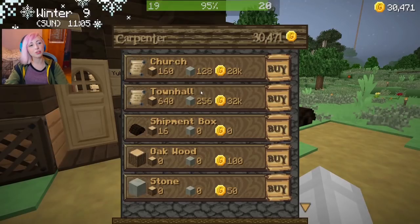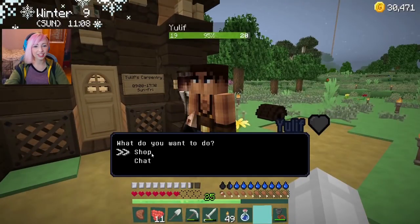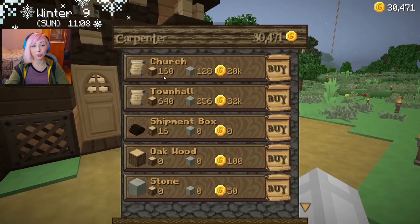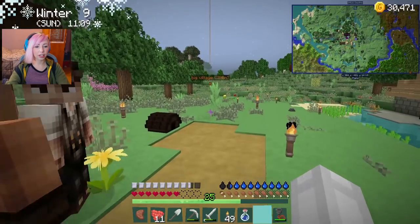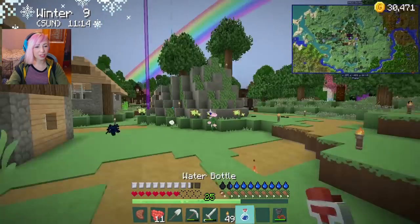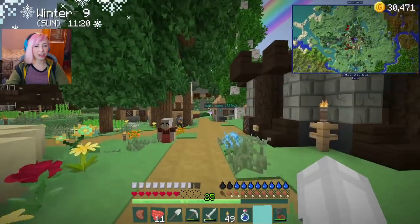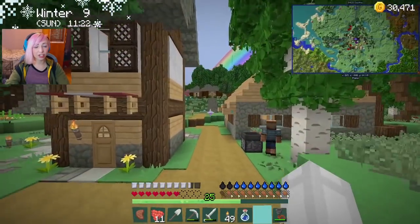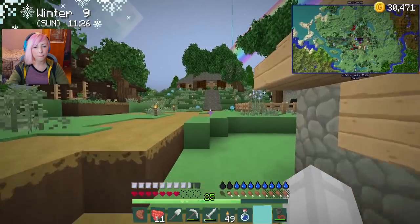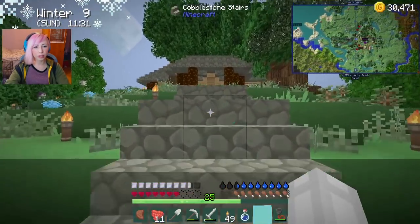Oh wait, I forgot — I need wood and stone for that. So it's 160 wood. 128 stone — okay, we're gonna have to put my stuff in the shipping box and just get a whole load of wood and a whole load of stone. Actually, I do have quite a bit of stone. I'm not sure how much wood I have though, because I used some more wood for the house.